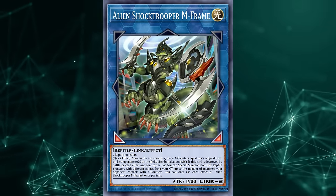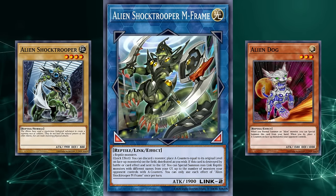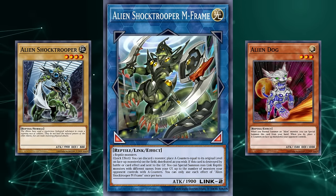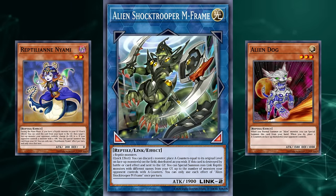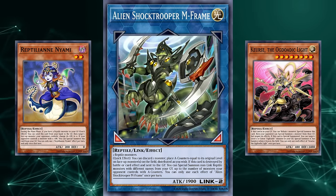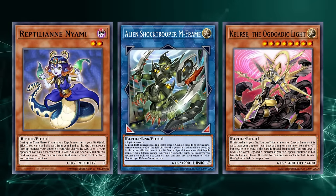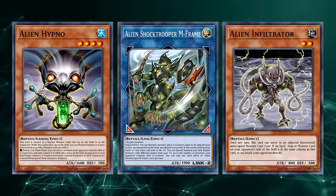At least the archetype can say it has good link support. It had generic requirements to summon and can float into any non-link reptiles, making it great for other archetypes that dabbled in cold-blooded lizards — from Reptilianne to the later-introduced and hard-to-pronounce Ogdo Attic. So not only was it a win for aliens, it was a win for other generic reptile archetypes — well, more so a win for them, since aliens were still hot flaming universal garbage.